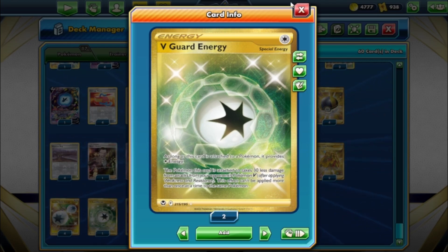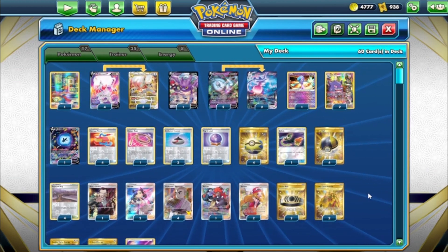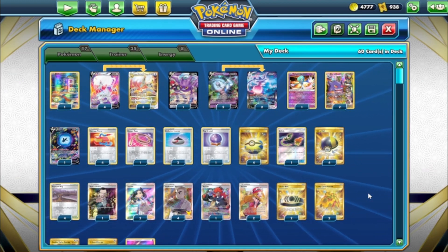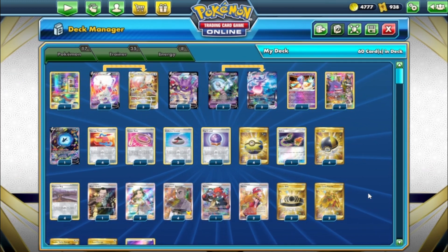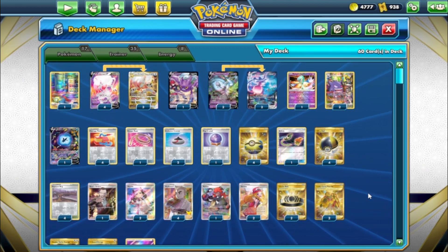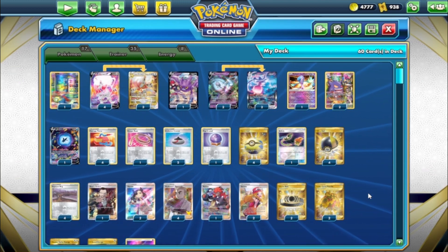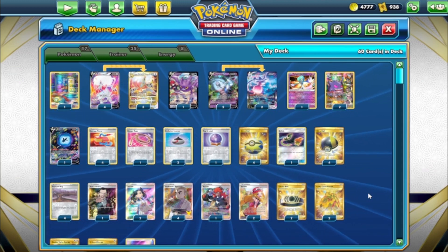Four Double Turbo — remember it does 20 less damage so factor that in your math. Three psychic energy and one V-Guard — takes 30 less from V's. Between Gardevoir and V-Guard you can tank a hit, then move damage off your Zoroark. That's the Zoroark list. I like this one the most personally — Arceus is probably the best from my four practice games, but this one is a close second. The Lucario one I'm taking to a league challenge or league cup — we'll get some games in.